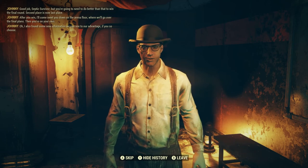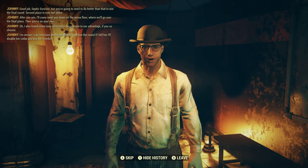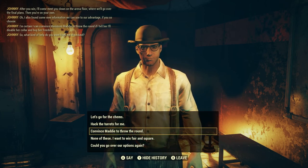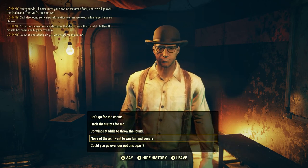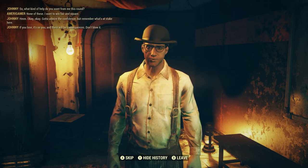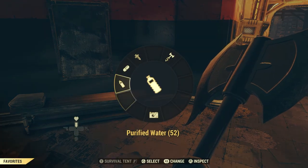"I also found some new information — I'm certain I can convince Maxima Maddie to throw the round if I tell her I'll disable her collar and buy her freedom." I'm gonna do this the old-fashioned way — I know I can do this. "Remember what's at stake here — you lose, it's on you, and there will be consequences. Don't blow it." I'm confident. First things first, let me take a Rad-Away — I have 62 rads!